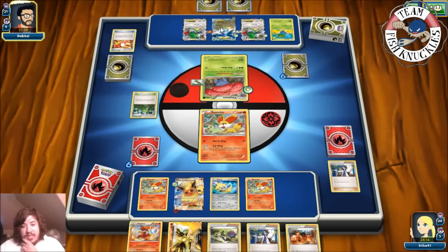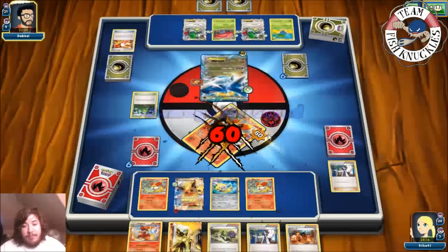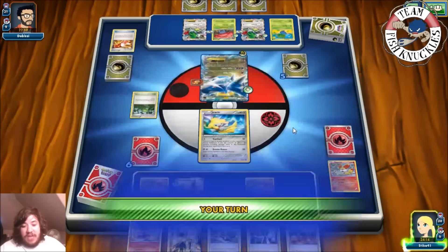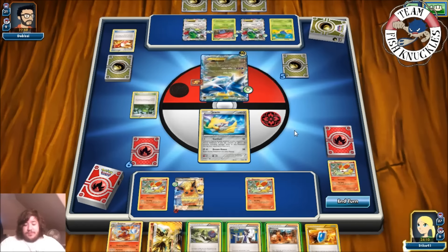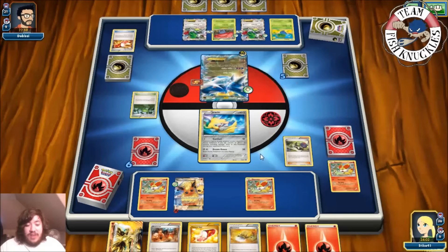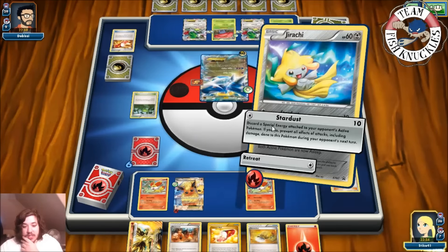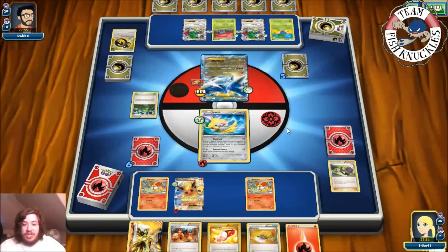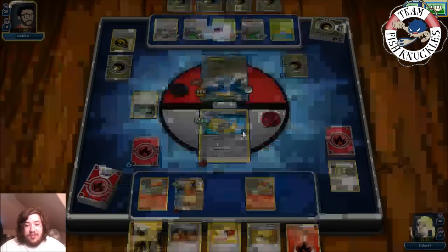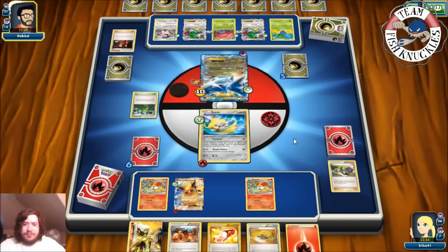A Floatstone is going onto Shaymin. Training Mail reveals the top four cards. There's a Vileplume coming down — we'll see a retreat and a Fast Raid. We can get a Fire Energy on Jirachi to get rid of that Double Dragon. My opponent goes down to five prize cards. On our turn, we find a Fire Energy. The better play is to play N right now — we need to keep those cards in our hand.